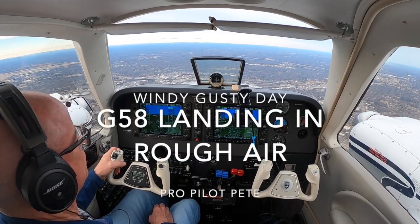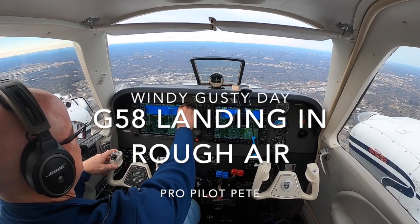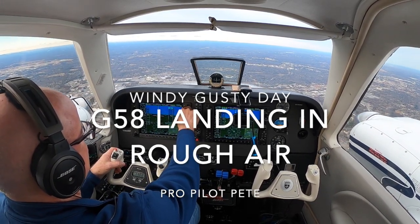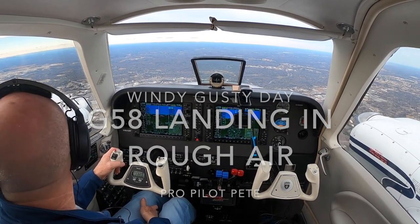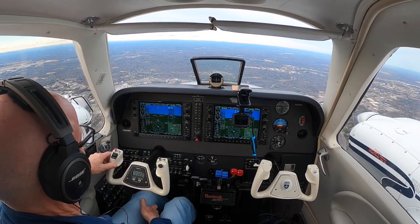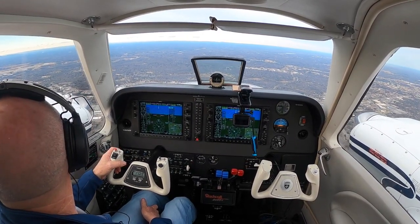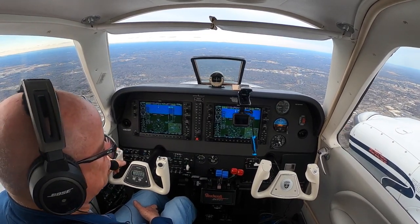Cleared visual two three left, over to tower. Three Delta Delta, good day. Greensboro Tower, bearing six eight three Delta Delta is visual two three left. Bearing six eight three Delta Delta, Greensboro Tower, runway two three left, cleared to land, wind two eight zero at one niner, gust two niner. Cleared to land two three left, six eight three Delta Delta.